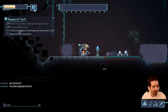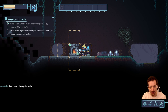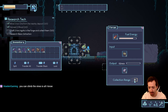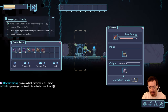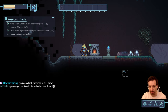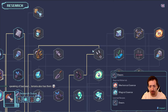We get iron ingots. Five seems to be the max stack. Shift-click moves all items over. Research basic extraction — T for research. Now there's a tech tree. You can't zoom out, which is kind of annoying.